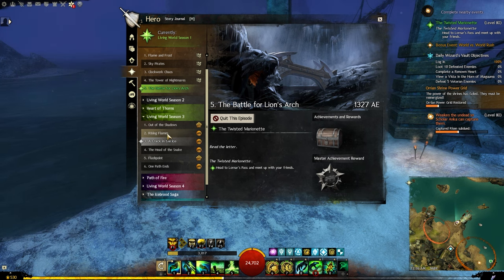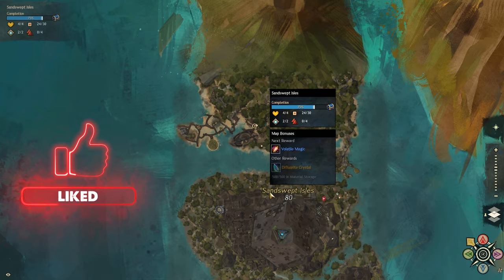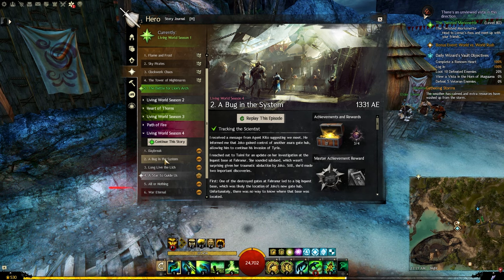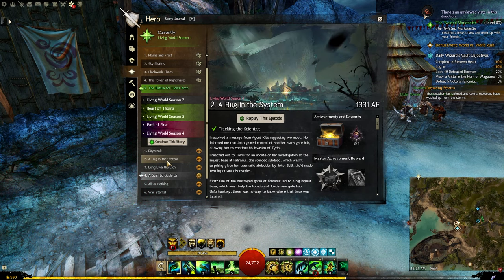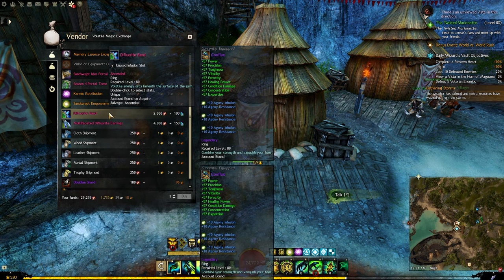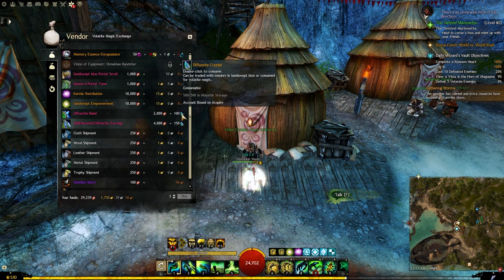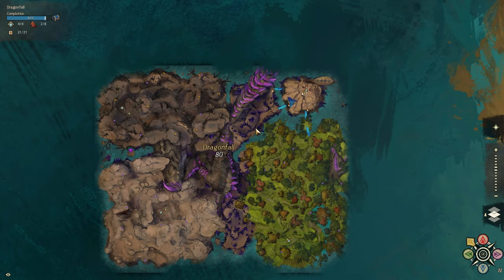From Living World Season 4 there are only two maps with ascended trinkets. The first is Sand Swept Isles, unlocked with Chapter 2: A Bug in the System. The vendor is right beside the waypoint and you can buy rings and accessories. These cost Volatile Magic and the map currency Difluorite Crystals.